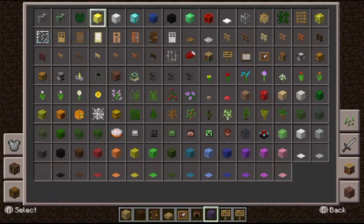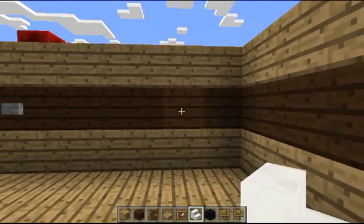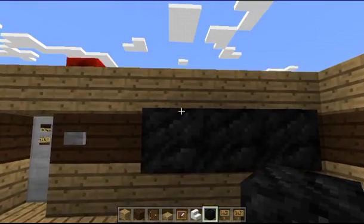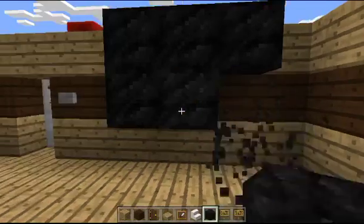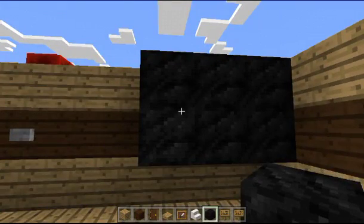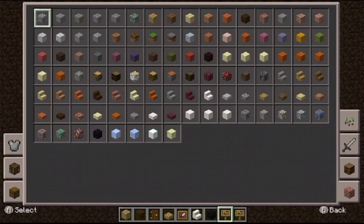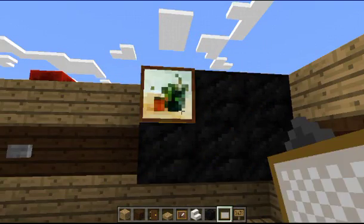I just had an idea — maybe right here we can have a television, and then we have some stairs for a couch. What would look good for a couch? I suppose I could use quartz stairs. And then if I were to grab a painting — a regular painting — maybe I can get a painting that'll fit. Actually I moved it directly next to the wall and I'm trying to get a particular painting.